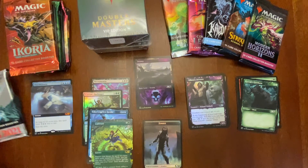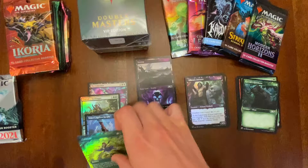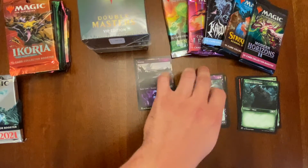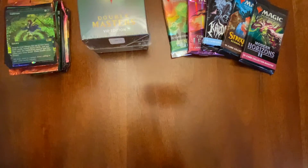As you can see here with Core 21, we got our first Mythic, we got a little Swampland, a nice Cultivate, but aside from that guys, it's been pretty much a dumpster fire. We've not had much success with the random collector packs.